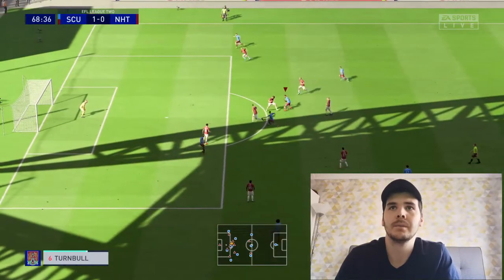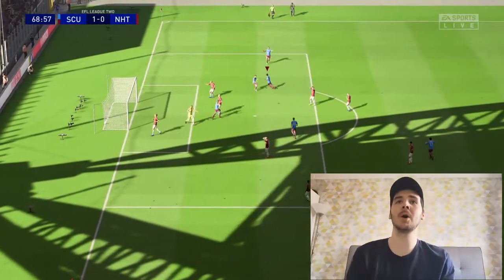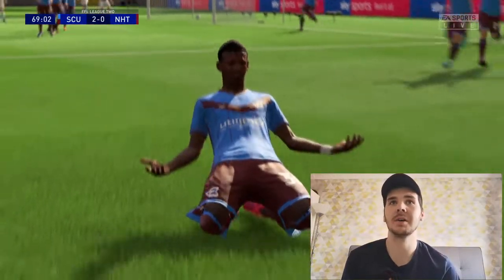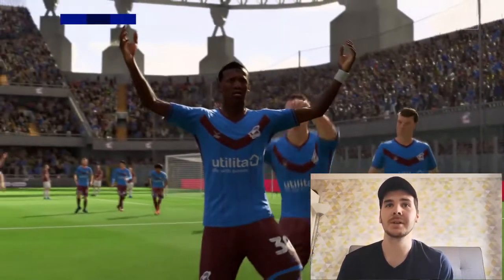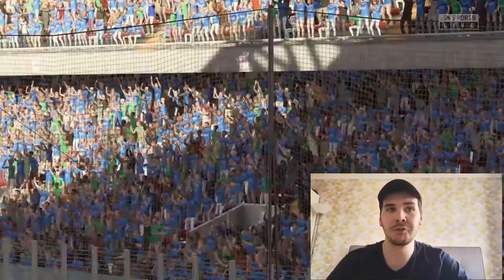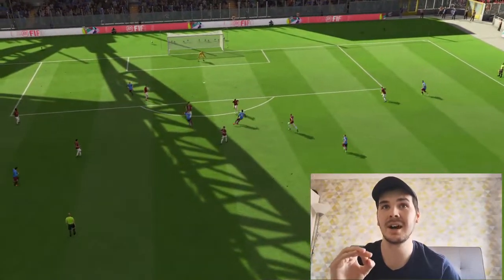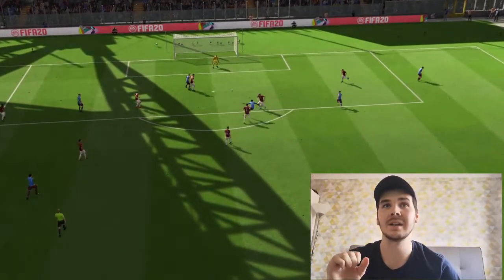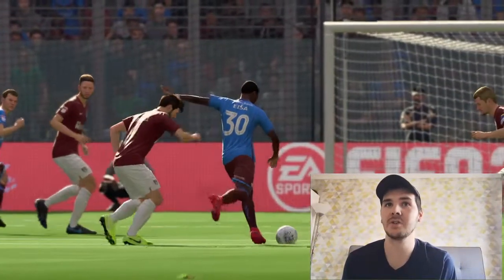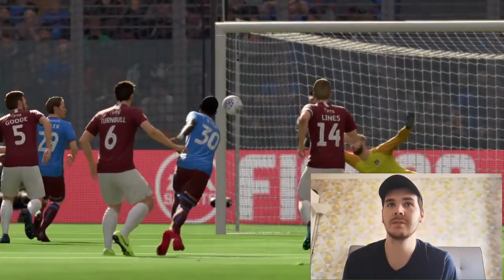Isa on the ball, jockeys inside - and he's finished it, banged it in the bottom left corner! He beat his man on the edge of the area and got a shot away - brilliant finish from the young man. Two-nil! It looks like we've got the three points. Man of the match so far is Turner. What a little turn and he's banged it in to the left stanchion - brilliant finish from Isa, like a rocket!